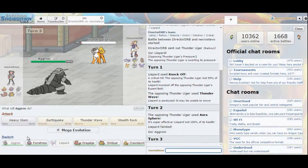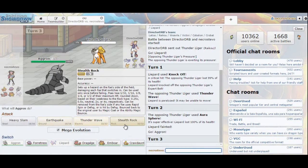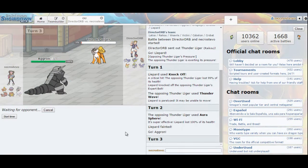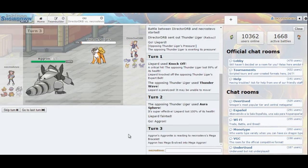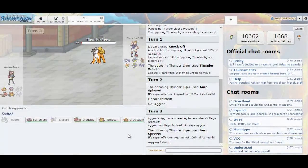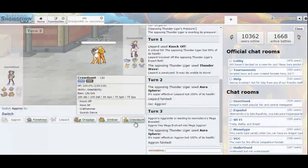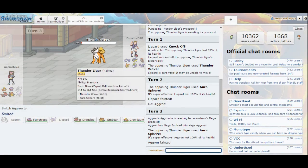Going into Mega Aggron and setting up Stealth Rocks. He's clearly not Choice in any way and doesn't have a Life Orb. I'm expecting him to Volt Switch — if he goes for Aura Sphere I think it'll do about a quarter of my HP. I'm only 1x weak to it when I Mega Evolve. That was highly unexpected — I greatly overestimated Aggron's bulk there. Oh — I know what happened: all my Pokemon are at level 50. I need to fix that and try again.